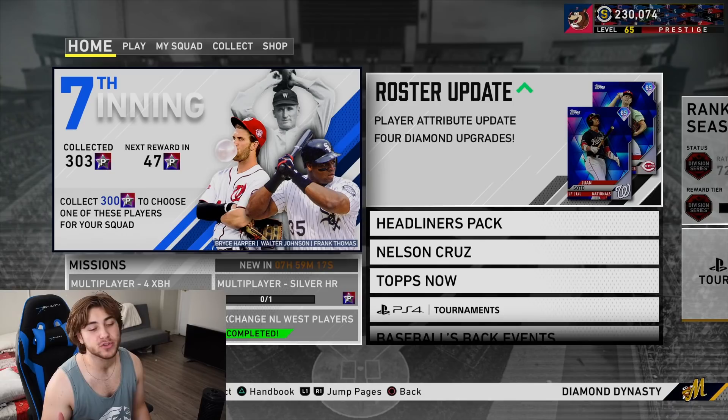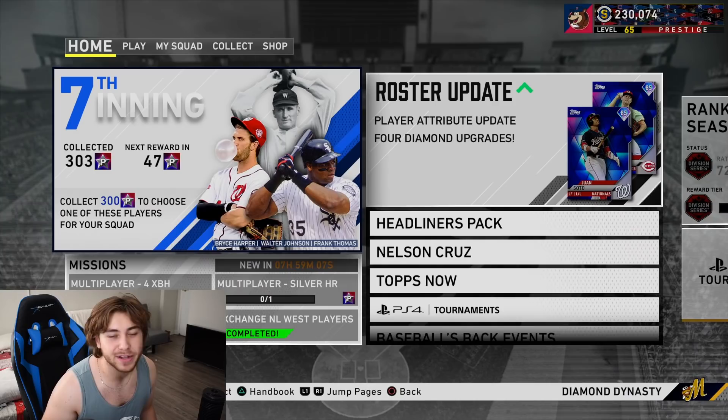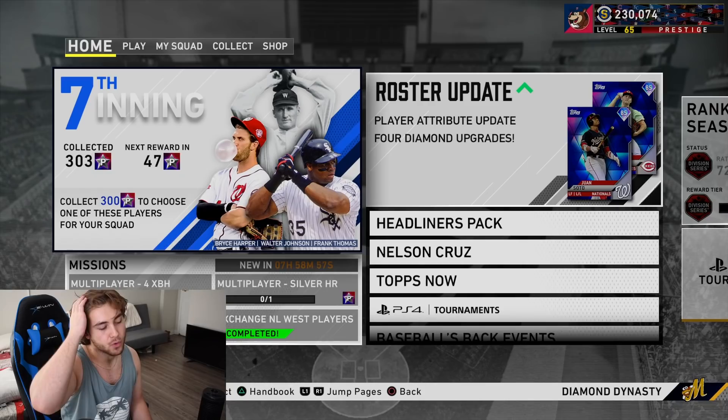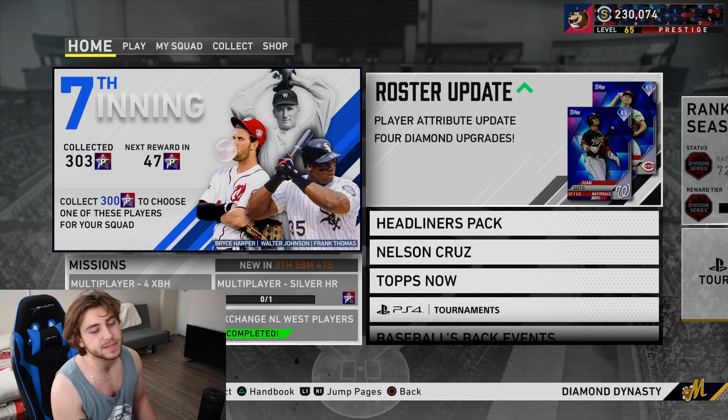What's going on guys, Gombs here back again on another MLB The Show 20 Diamond Dynasty video. The Seventh Inning program dropped. We've completed three brand new bosses and today we're gonna go over the tips and how you guys can complete it fast. We have some new inner workings to my method - make sure you check those out at the end of the video. Like down below, subscribe if you're new, we're on the road to 50,000.